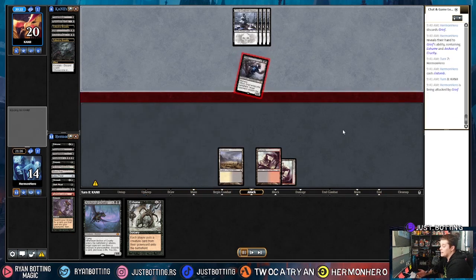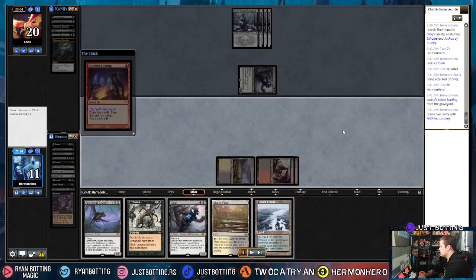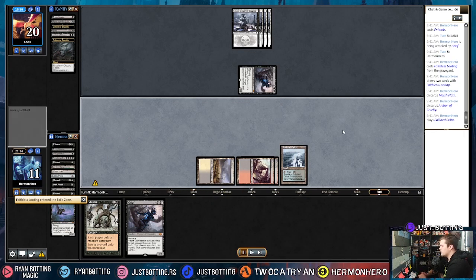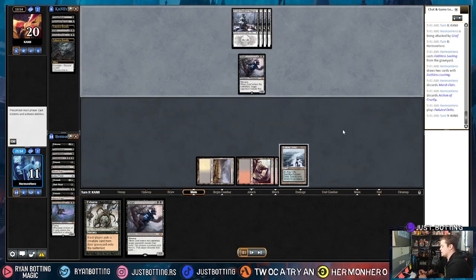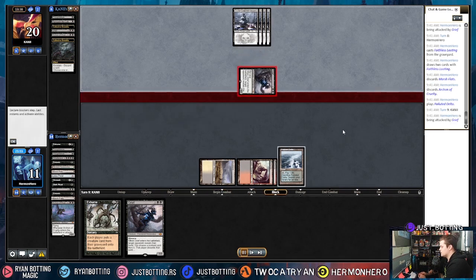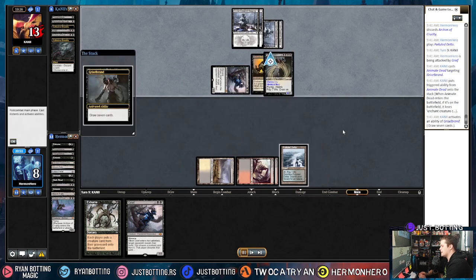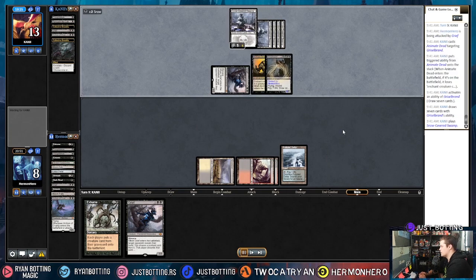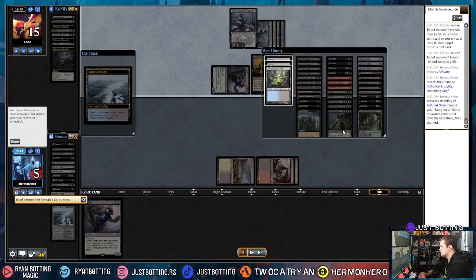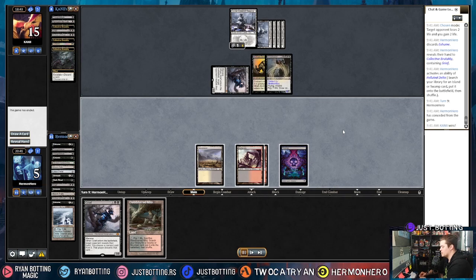It's possible I was supposed to Exhume there — draw seven cards off Griselbrand and hope it's good enough. But now it's too late; my life total is just going to be too low. I think my only chance was to Exhume earlier. Now they have another creature, so I can't have both Archons hit the battlefield. I'm just filtering, hit nothing, and we're done.